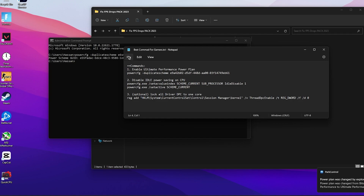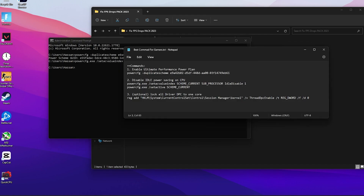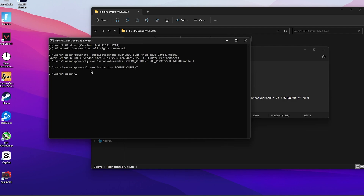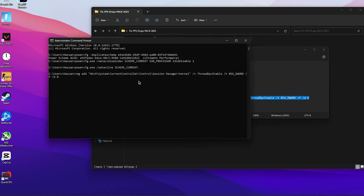Open the text file again and go for the command to disable CPU idle — copy it, paste it into CMD, and press Enter. Do the same for the next command. The next command is optional but recommended: it locks your driver DPC to one core. Copy and paste it into CMD and press Enter. This will add a registry entry at a specific location. If you want to disable or delete this later, you can navigate to that location in Registry Editor and remove it. Once done, close CMD and the text file.